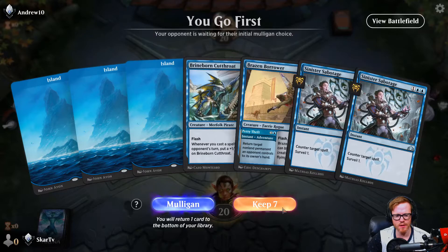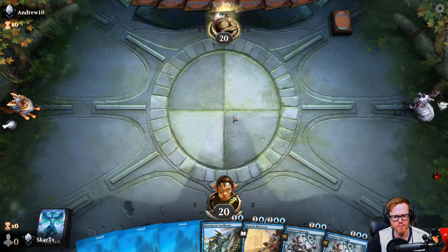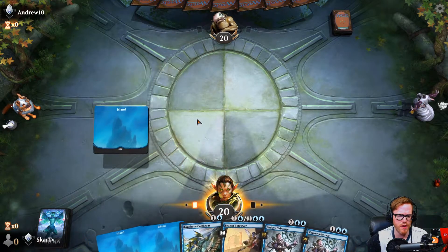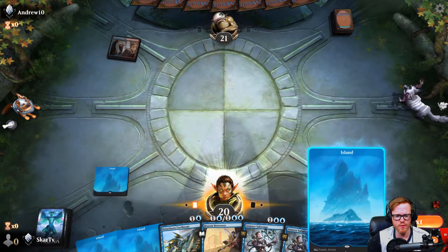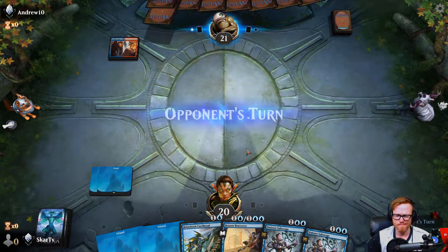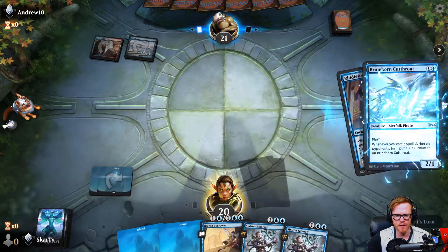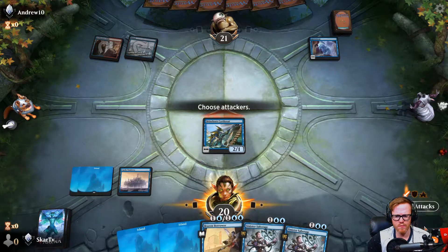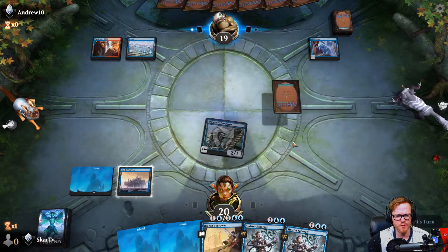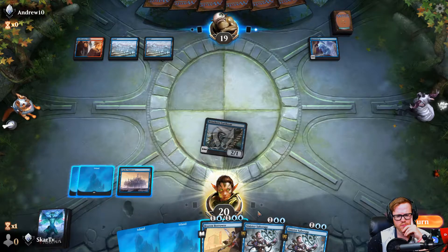We're on the play. It's not our most tempo-heavy hand but I'll keep because we have three mana and things to do. It's not going to be great against mono red though. We'll play blue mana and go. Okay this is actually good - this means they play a little bit slower. Could be an Izzet spells kind of deck - yeah, this is definitely a spells deck. We'll play Brineborn Cutthroat while they're tapped out so they can't do anything about it. We'll attack for two next turn.